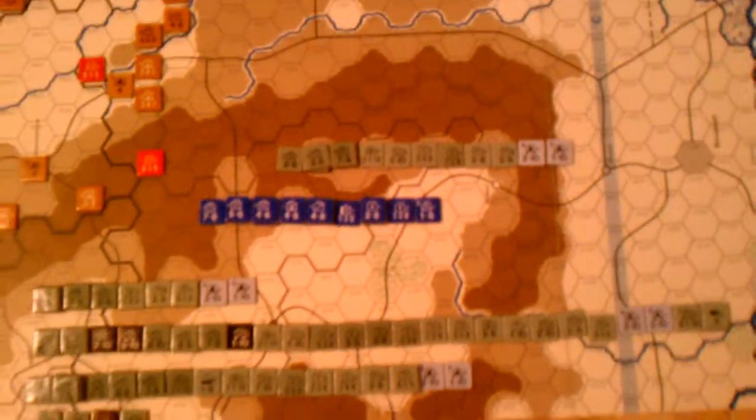It's set up for a runaway defense. This is Army Group North, Army Group Center, and Army Group South with the Romanians and the German garrison of Romania.